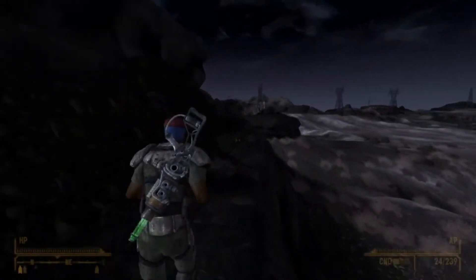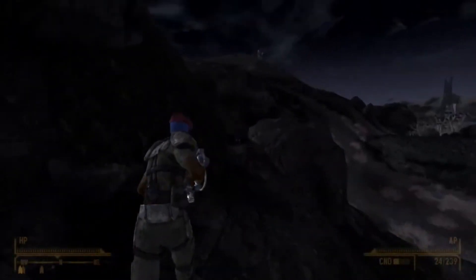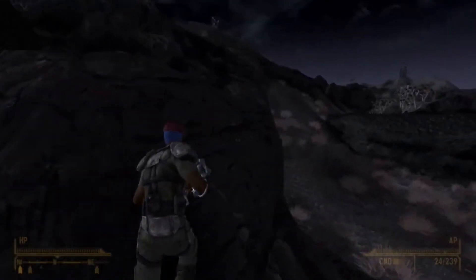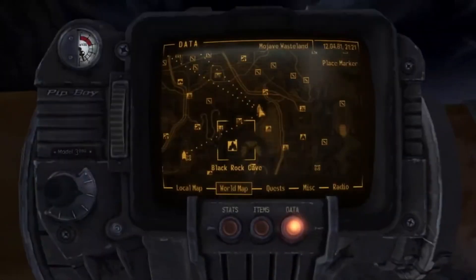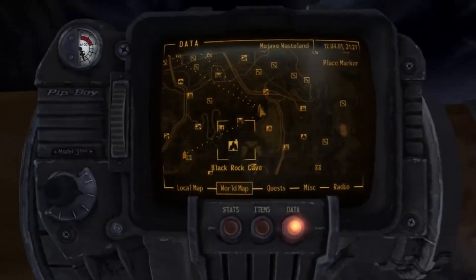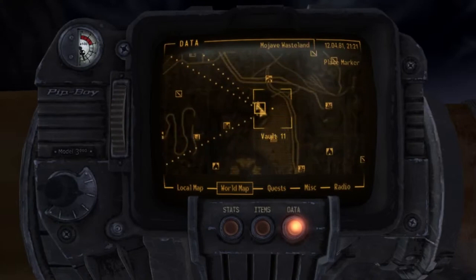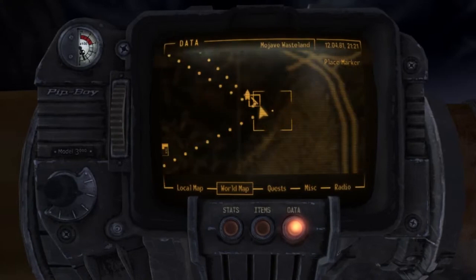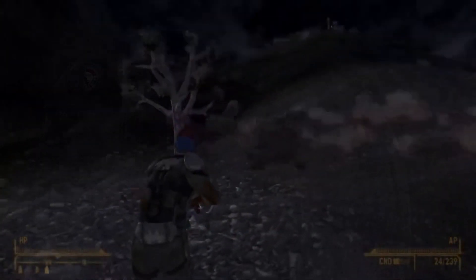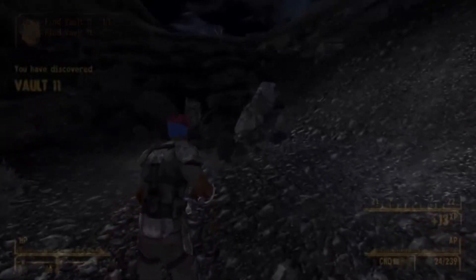The first piece we're looking for is the differential pressure controller, and that can be found in Vault 11. For those of you that don't know where Vault 11 is, here's a little peek on the map. You'll notice Vault 11 is a little bit northeast of Black Rock Mountain. Also, if you have that perk that lets you see where everything is in the game, it's very helpful. Alright, let's get inside Vault 11 and get this thing.